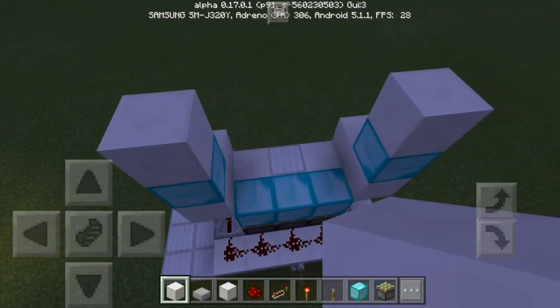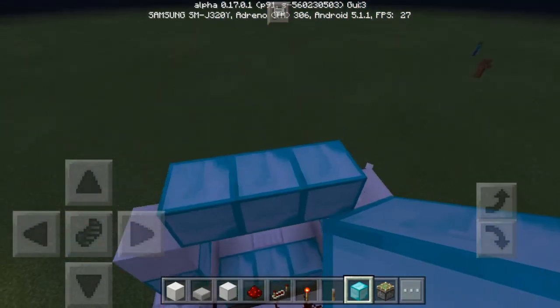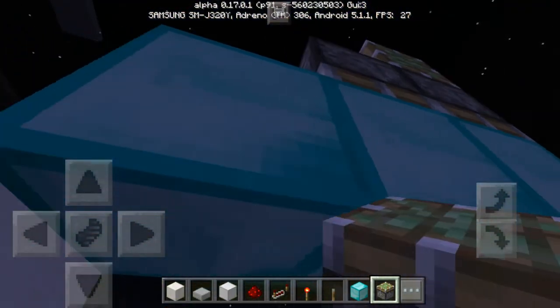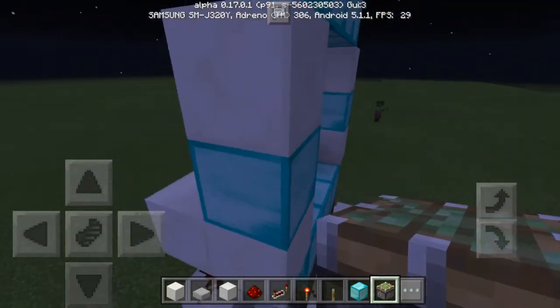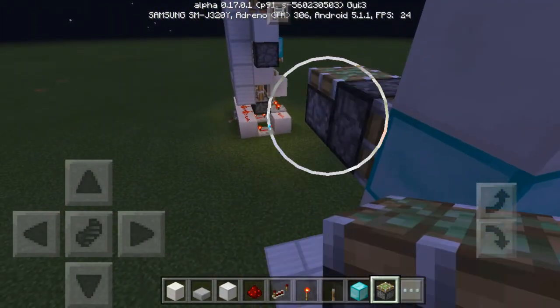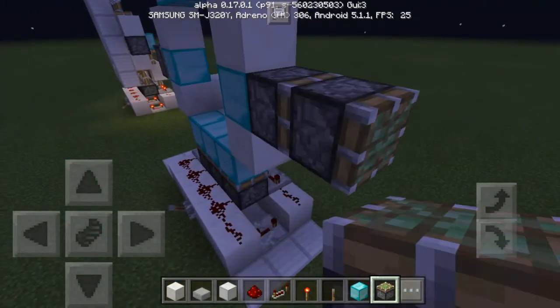We're almost done. The last thing we're gonna need to do is place sticky pistons beside these diamond blocks — it doesn't have to be diamond blocks, it could be any block of your choice, as long as you're happy. While I'm placing these pistons, I'm gonna ask you a question: since it's my first time voice-overing on videos, do you think I should keep on doing this? Let me know in the comments down below.